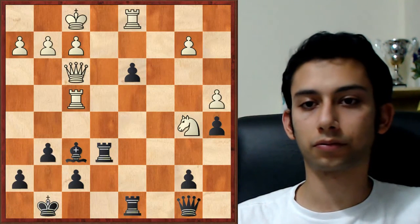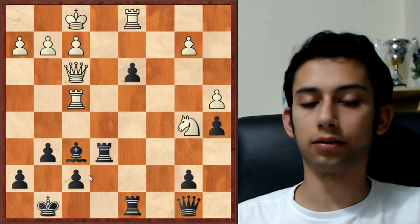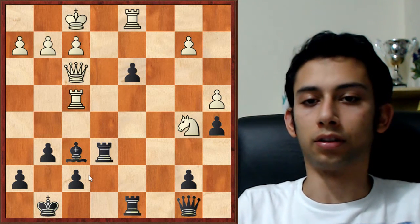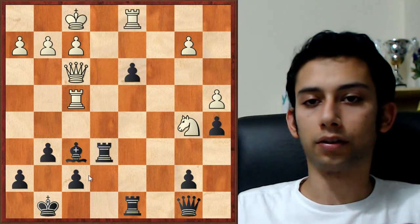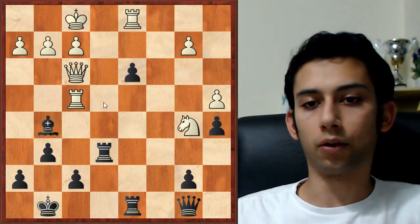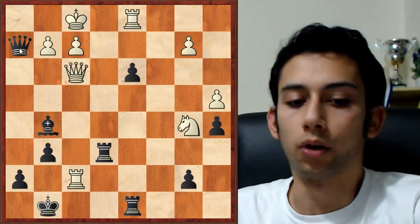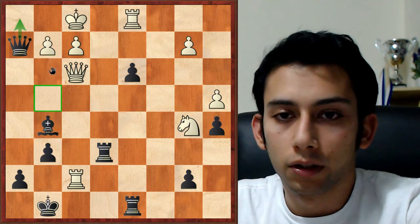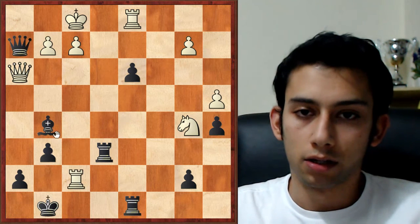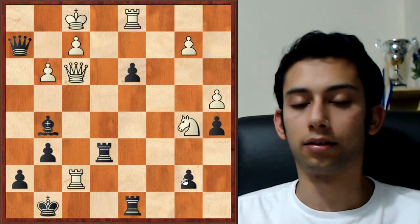Let's move on to the next position. Here it's black to move — I was playing against Argiadeep Das from India, around 2480. We reached this position in a bit of a time scramble and I managed to find the win. I played bishop g5, essentially forcing rook takes f7 — anywhere else the rook moves I'll play the same idea. After rook f7, queen takes h2 threatens mate in one, so white had to play g3. Note that queen h3 would prevent the mate, but after I capture I'd be able to take the rook on f7 and win. So g3 trying to keep everything together, then rook takes b7.